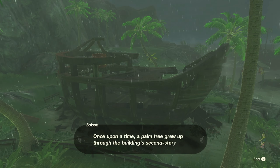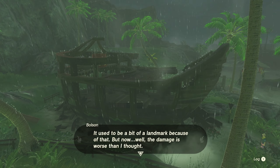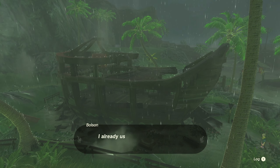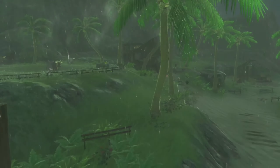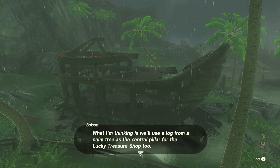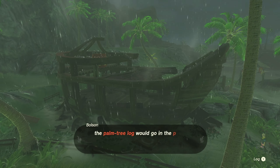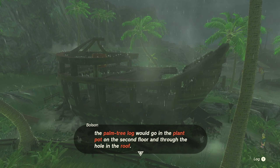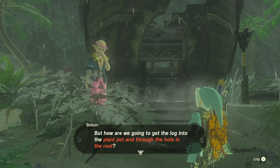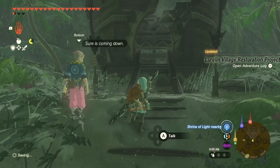Here we are. Once upon a time, a palm tree grew up through the second-story roof — it used to be a bit of a landmark because of that, but now the damage is worse than I thought. There has to be a central pillar; it's a crucial support for the building. I already used the logs you collected to shore up the foundation. What I'm thinking is we'll use a log from a palm tree as the central pillar, but this building is big, so the palm tree log would go in the plant pot on the second floor and through the hole in the roof. It's quite the conundrum.